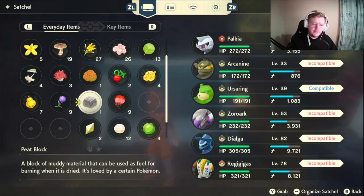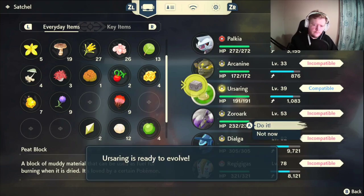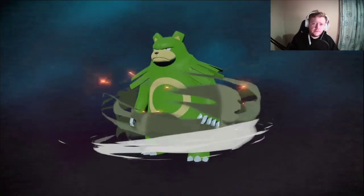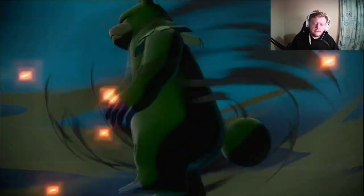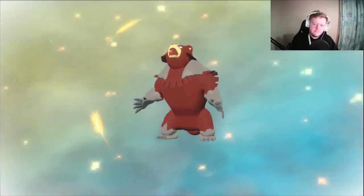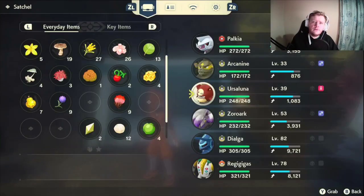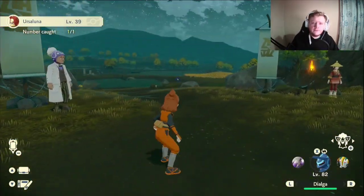Now we're on a full moon finally — we can use the peat block on Ursaring to get Ursaluna. The maximum number of days you will have to skip is 12 to get to the full moon, so you'll get it eventually, just keep at it. And here we go — it's the first shiny Ursaluna of the game! He looks so pretty, nice little crimson color. I hope you enjoyed the video, I hope it was helpful and I'll see you on the next one. Peace.